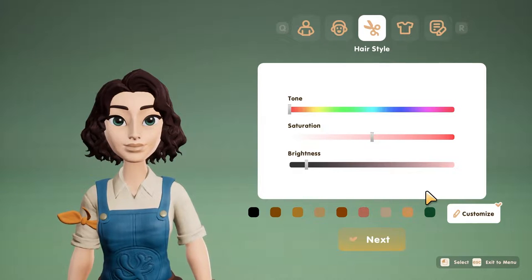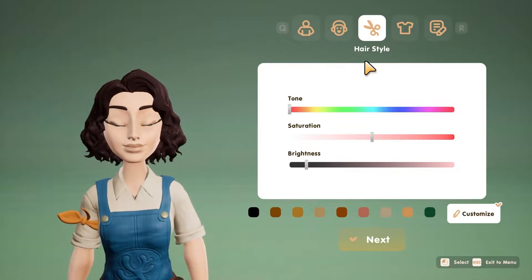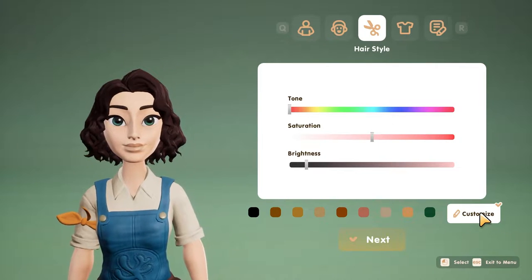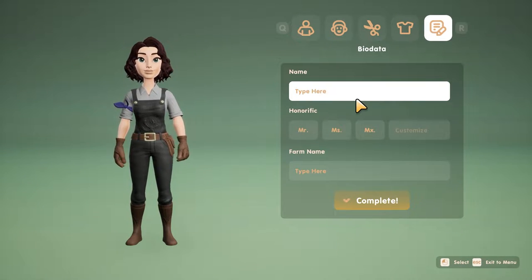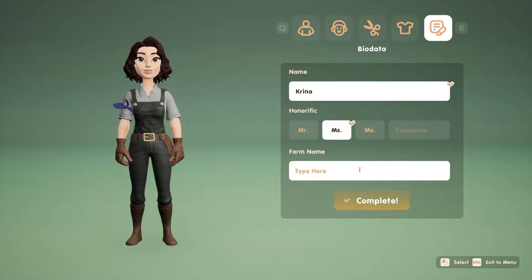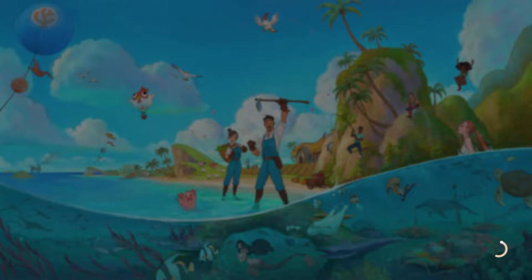One thing I'd like to point out is I would like a back button from the customized list instead of clicking next and it going to the same one. Can't really go back to the hairstyles because I'm stuck in customize. I think we're good here, so I'm going to go ahead and name us. What should the farm name be? Let's do Jellyfish Farms. Let's go!